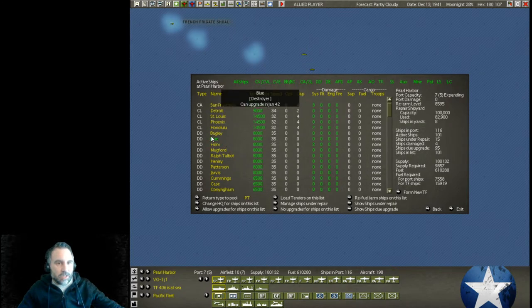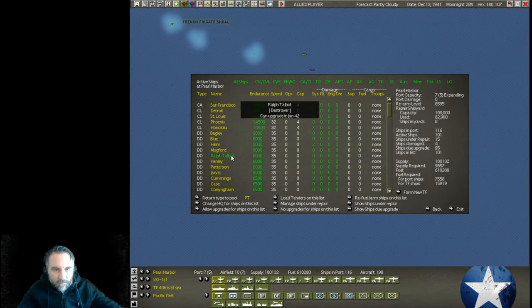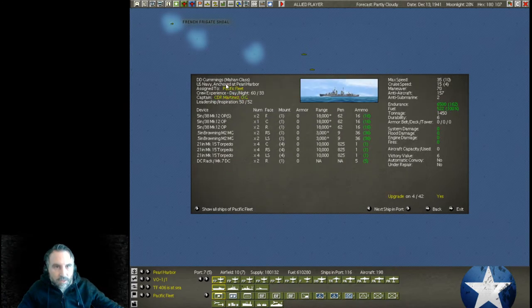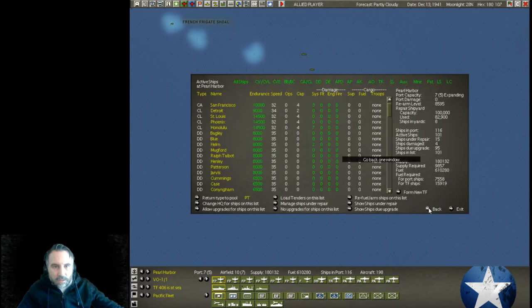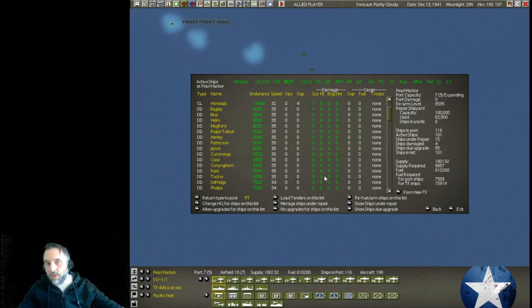We have different classes of these destroyers. We have the Bagley class and the Mahan class — both move at 35 knots max speed. But the Mahan does not have as good of endurance. They might be better for close-in anti-sub work, where ships with better endurance might be better to escort transports going back and forth to Pearl Harbor or leading them out into the Pacific.